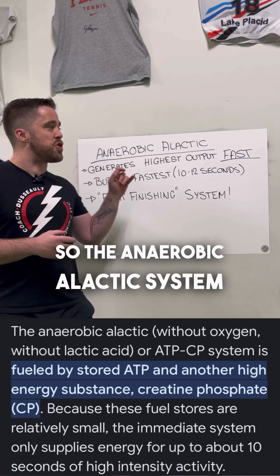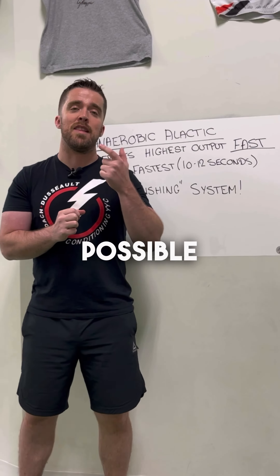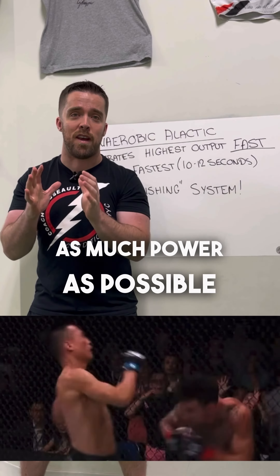The anaerobic alactic system generates the highest amount of energy that your body can generate, and it does it in the least amount of time possible. The downside of this system is it burns out after about 10 to 12 seconds of effort. So the key is as much power as possible in as little time.